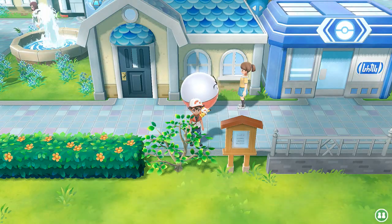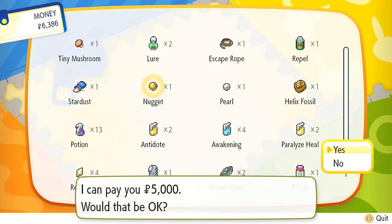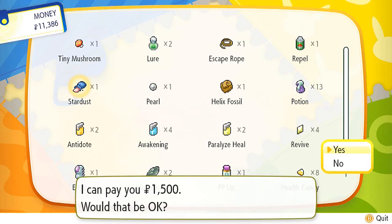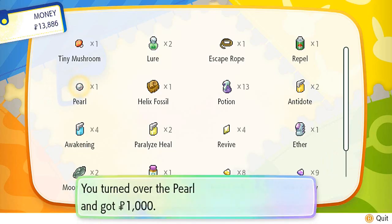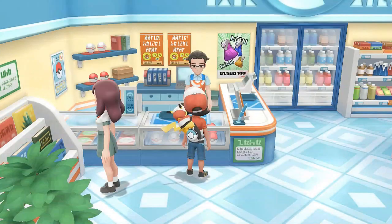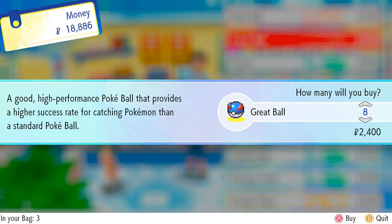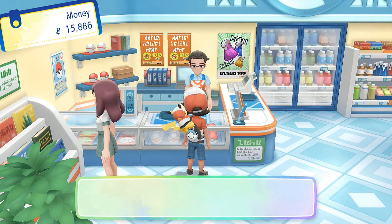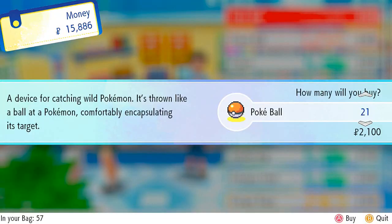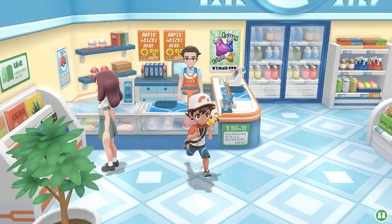We can't go anywhere because this tree can't be chopped down yet. Before we move on, let's sell some stuff - we have a nugget, a stardust we found at Mount Moon, and a pearl, so we're rolling in dough. I'll toss the PP Up too - the more money we get, the more Pokeballs we can buy. Let's grab 10 great balls and 20 Pokeballs. Alright, everything's going well.